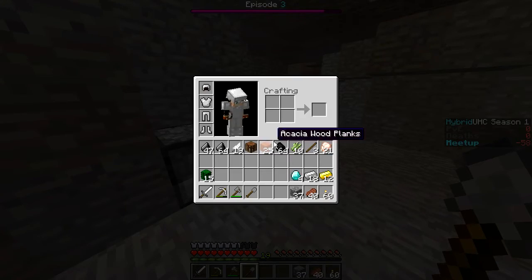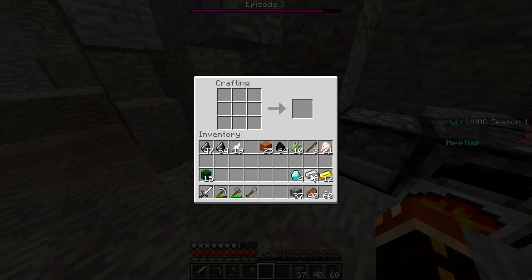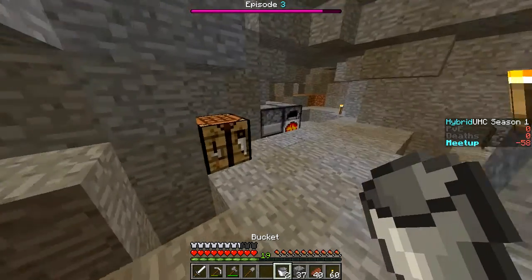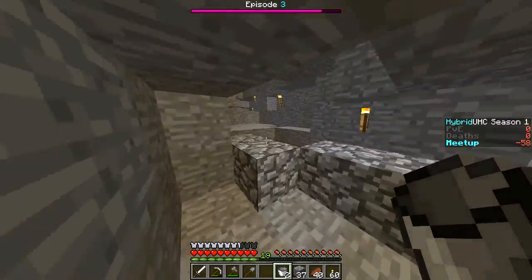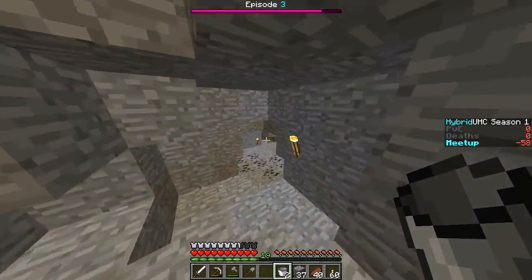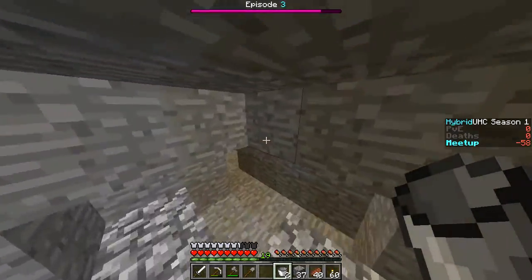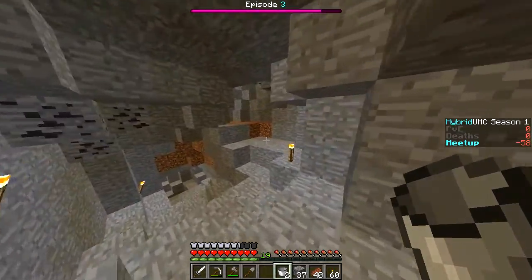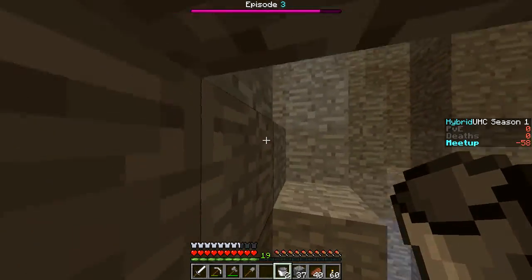We're going to grab four more gold and 12 more iron ingots — looking really good right now. I'm going to make two buckets, just because why not. With those we're going to go pick up some water. I want to get some water and make some obsidian so we can make some enchanting tables. I might have to look up on the wiki how to make an enchanting table.